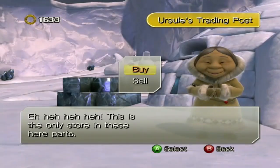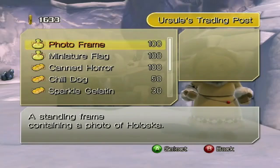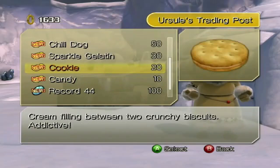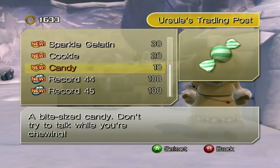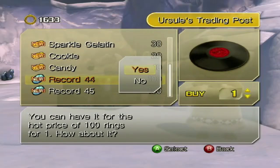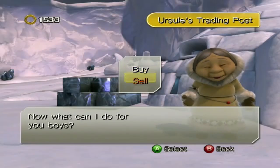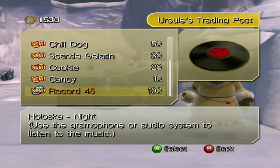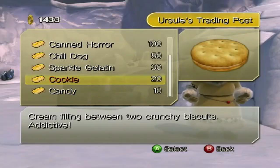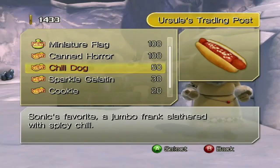Talking to this grandmother over here - this is Ursul's Trading Post, the only store in Holoska. They have their own market here. You get to purchase some food. Let's get record 44 for Holoska Day One and record 45 as well. Let's keep buying - we've got chili dogs now, that's Sonic's favorite meal! I'll give Sonic this chili dog.